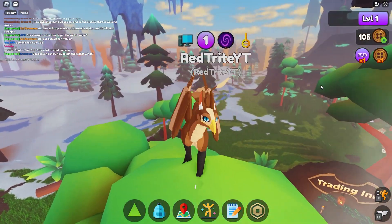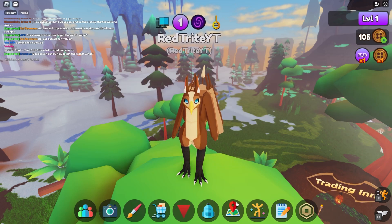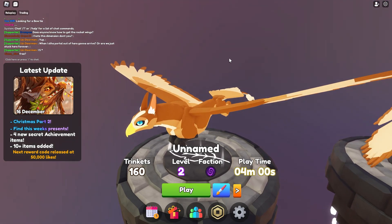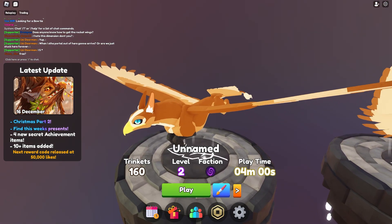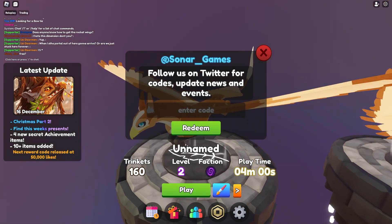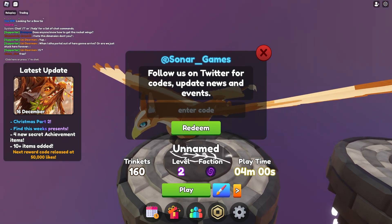So guys, in order to enter codes in this game, you actually have to just follow along. I basically reset my character so that we are here in the main menu, and I'll just press over here on some kind of a gift icon. Here you can basically just enter the codes.